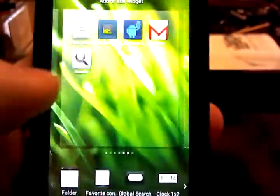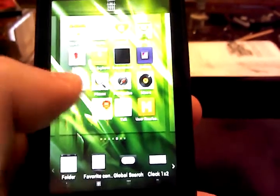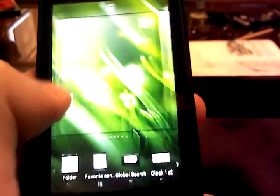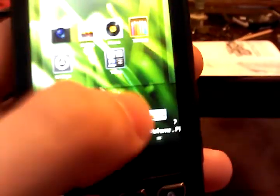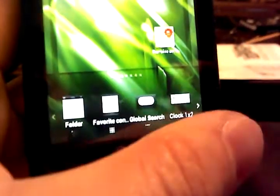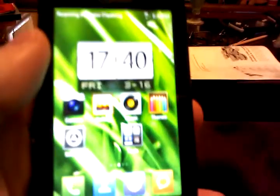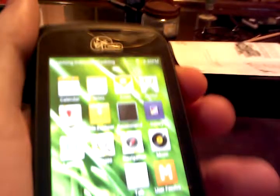Oh no, it doesn't want to do it. Well, earlier it was lagging really bad — it was terrible. Let's see if I can move an icon to see if the lag happens. I guess not. Well, that's not cool, but whatever. Let's put the clock back — drag — and that's pretty much it. You can put the volume and swipe it back and forth the same way.